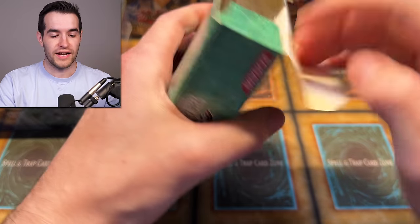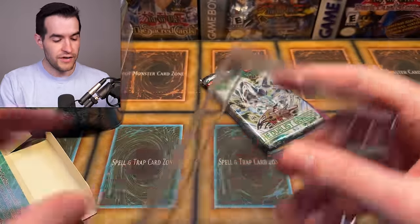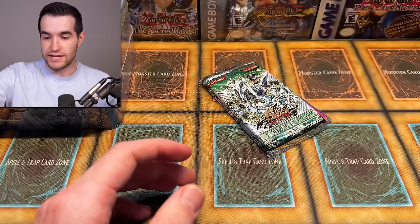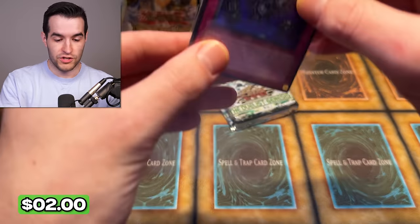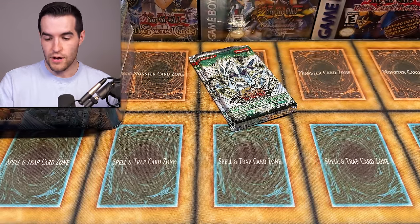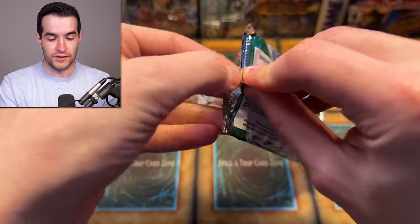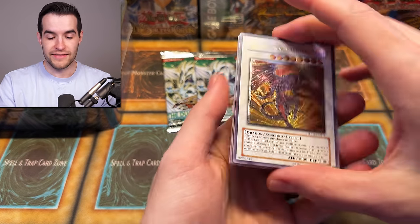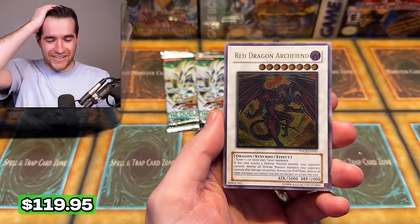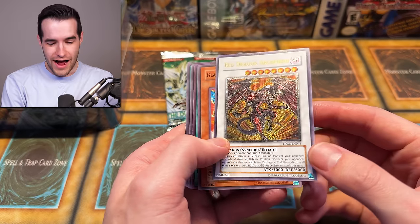One reason I decided to do two parts is there was a clear divide in different types of packs, and there were a lot of packs — Lars videos end up being like 45 minutes, which I actually enjoy. There's an eradicator epidemic virus here, that's actually a good card. Also, I'm moving in, so two videos makes things a bit easier. The Duelist Genesis is not first edition — I'll mention that first edition Duelist Genesis did not come to first ed in North America; you could only get it in tens and ultra rares.